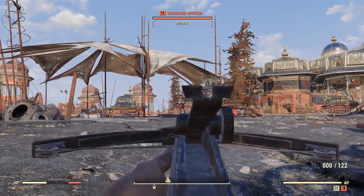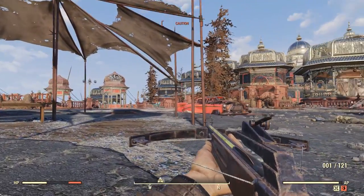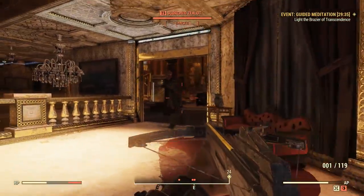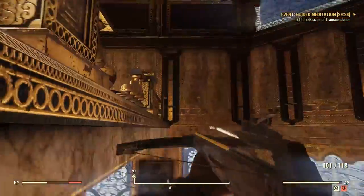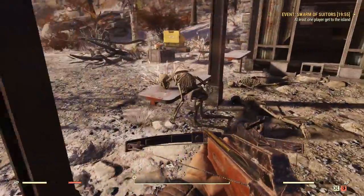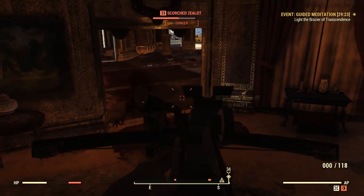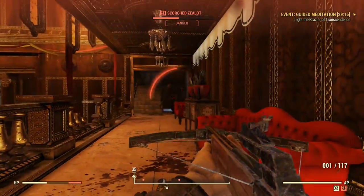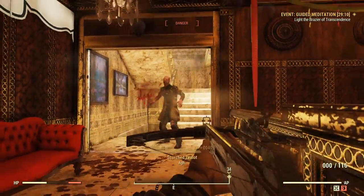Next we have the crossbow. It seems really cool in concept and using it is very satisfying, but it definitely doesn't have the highest DPS or even the highest damage. If you miss your first shot and a tough enemy is coming your way, you might be in trouble. The plans actually spawn in a static location — a little target practice area right outside of the Pioneer Scout camp. There are also several other target practice areas with crossbows or bolts around the map. A fun fact: in the files of Fallout 76, we know a compound bow is coming in the future, so these weapons may get buffs.